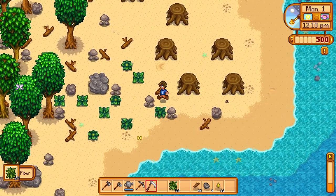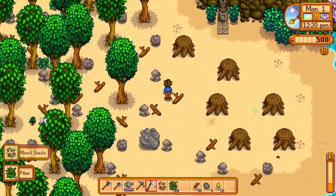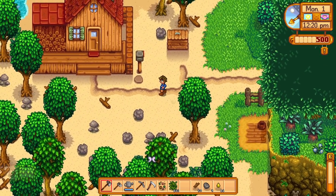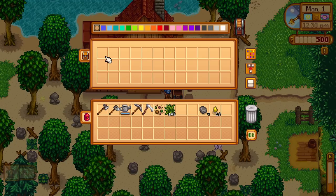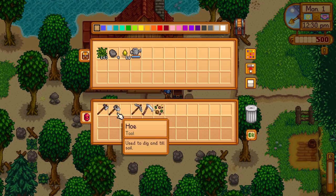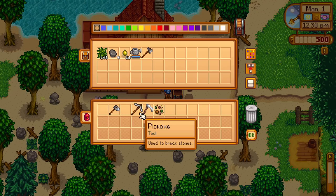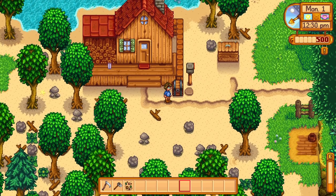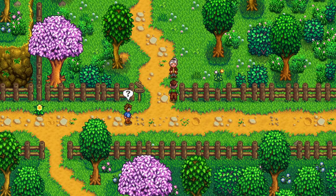We're one wood short of a chest, so we go build one. The host mentions their phone keeps going off — it's their birthday and extended family keeps trying to call, but they're busy recording. We grab the hoe and scythe and head into town, where a cutscene triggers right away.